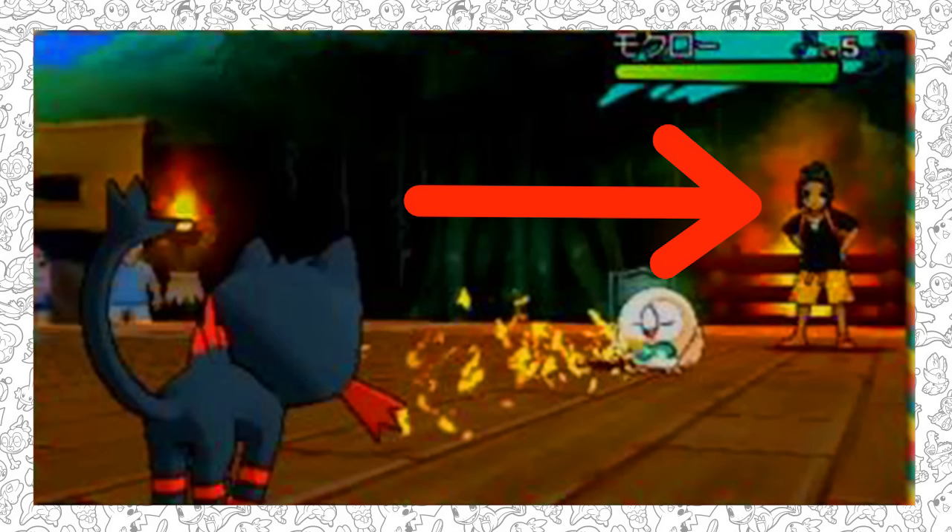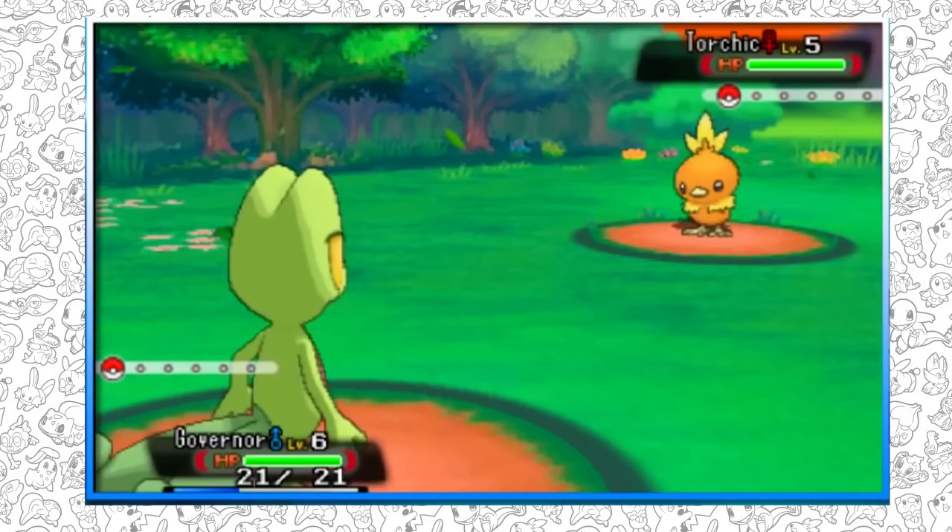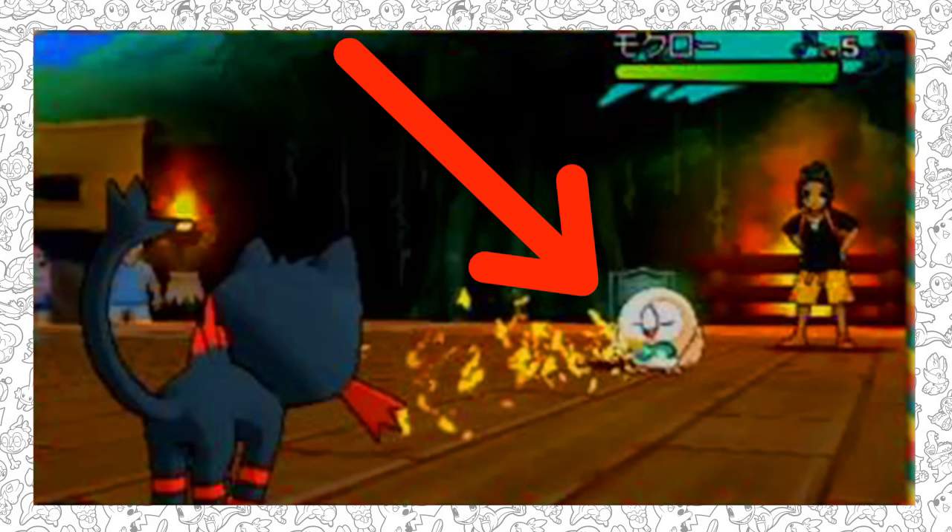Something my friend pointed out: you can see there's no ring around the Pokémon on the field. In Omega Ruby, Alpha Sapphire, X and Y, the Pokémon all had a little ring beneath them. This time they're just standing on the field, which looks so much better. This game has so much promise right now.